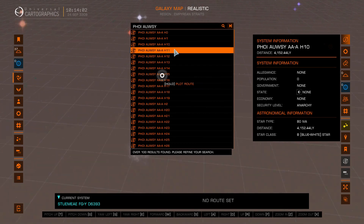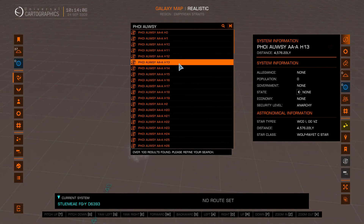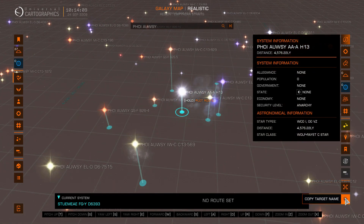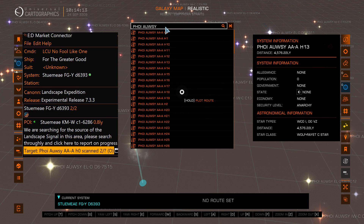Without the plugin you would go to EDSM and check the system existed. You can copy the target name and paste it into EDSM. You can imagine searching through a list like this can be tedious, and this is where the plugin can help.